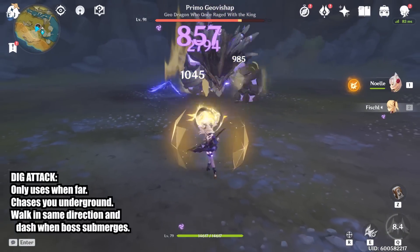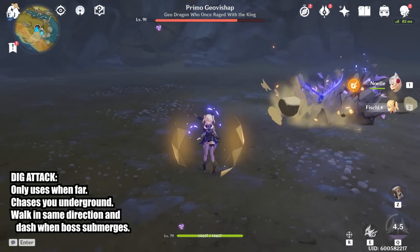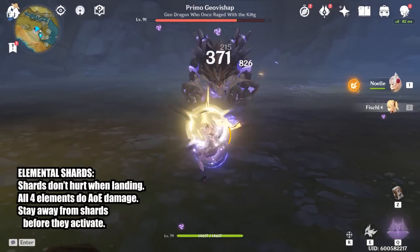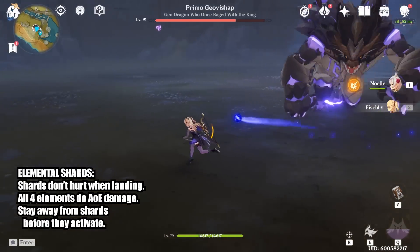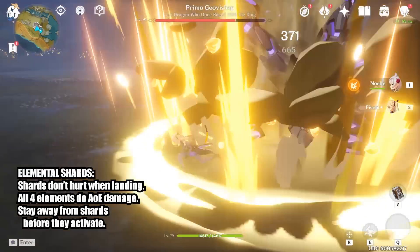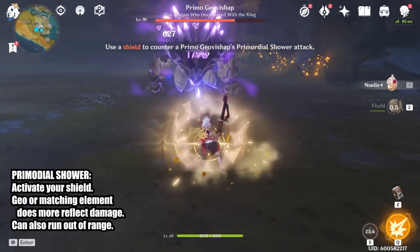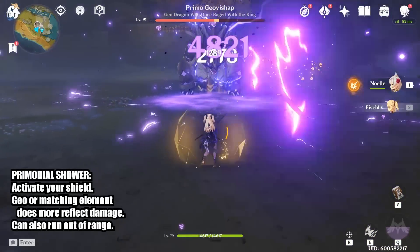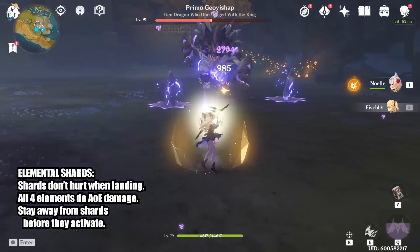He can also do a small breath attack. You can either run close to its side to avoid the breath, or just run far away outside the range. The last ranged attack is to shoot out elemental shards. The shards do not hurt you when they land on the ground, so you don't have to worry about dodging. After they land, stay away from the shards to avoid the after effect. The shards have different effects depending on the element, but you can avoid them all by just staying away. All 4 elemental shard types end up doing damage around them, so stay away and you'll be perfectly fine.